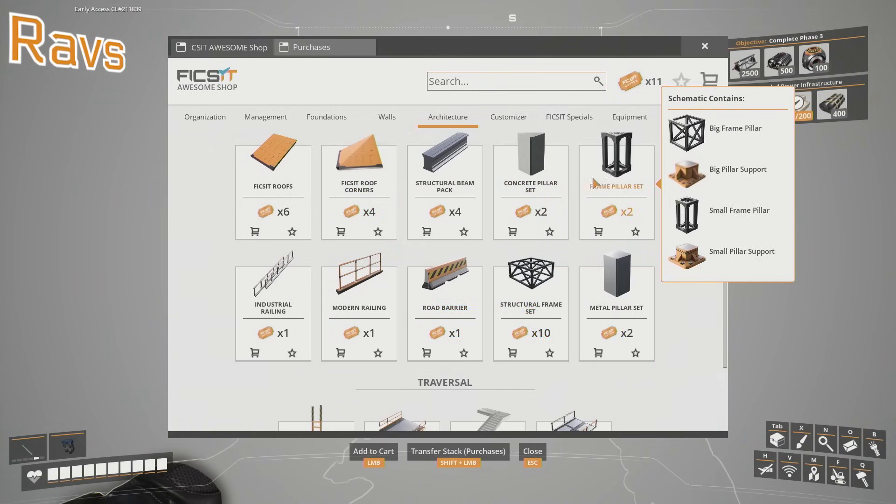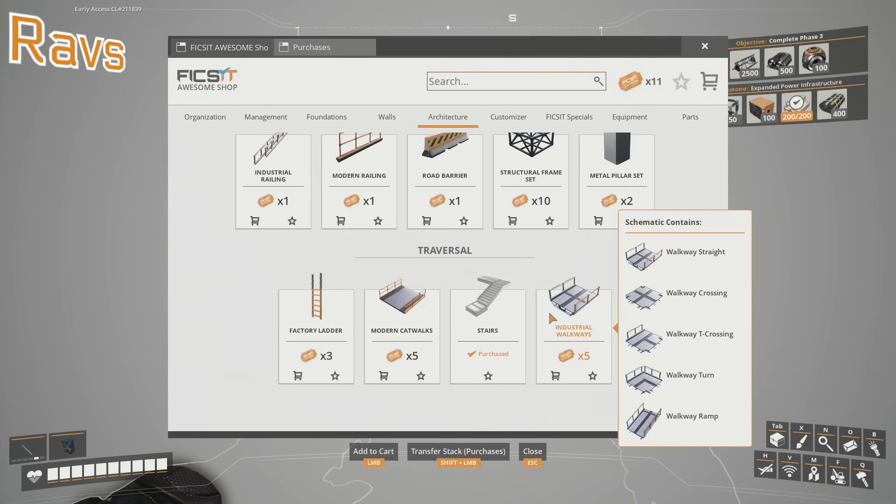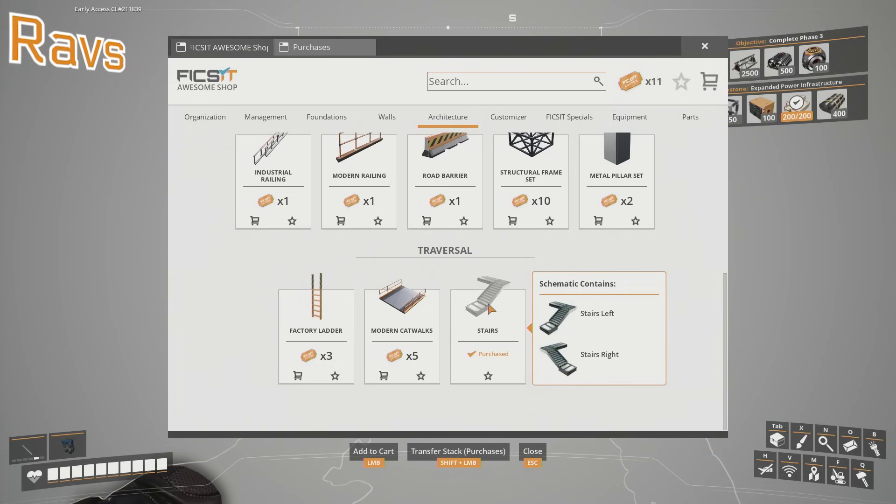Hmm, oh wow, there's a lot of options. There's a lot of shit you can get. There's all this crap. Apparently they're bad though. Are the catwalks bad? The stairs are annoying because they've got that weird ledge on them which doesn't look good.